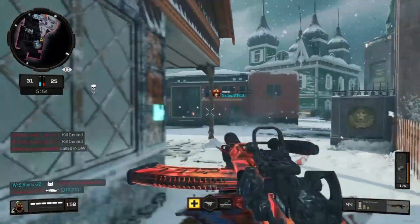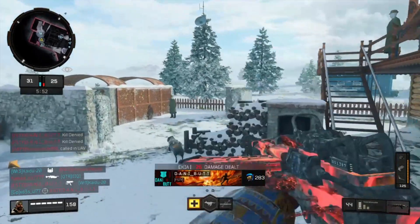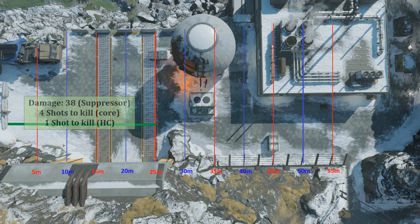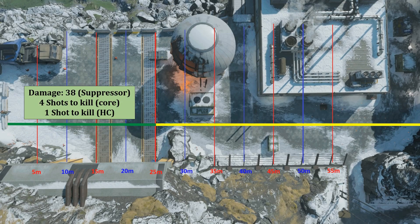Using the suppressor attachment will cut all your ranges in half, meaning your 4 shot to kill range is going to be 25 meters, and anything beyond that 25 meter range is going to be a 5 shot to kill.